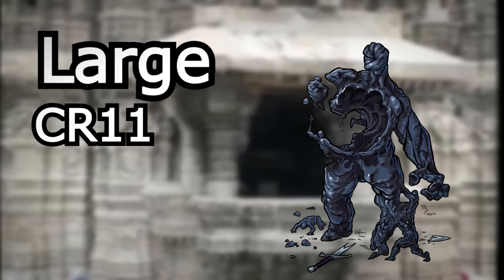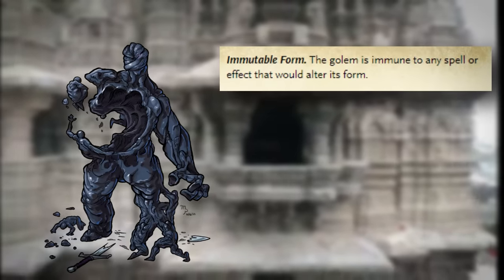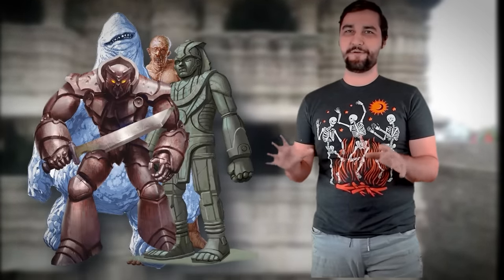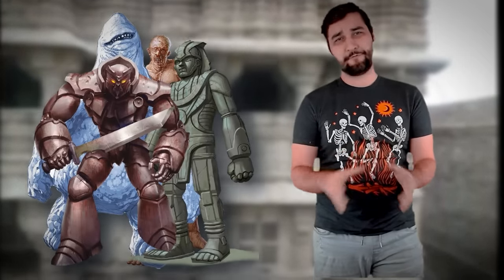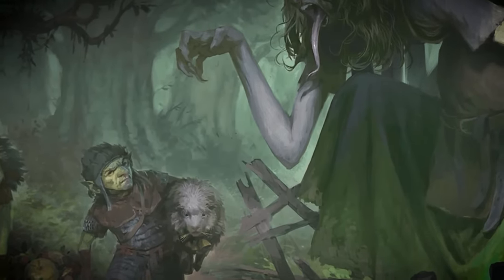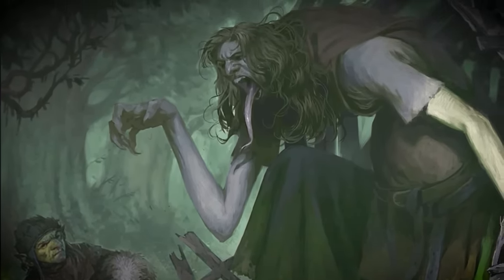Let's start with the basics because this creature has a lot going on. The standard puzzle golem is a large CR 11 construct. It's got all the standard golem traits like immutable form, magic resistance, magic weapons, and immunity to non-magic damage. We've seen all that stuff before on literally every golem printed in 5th edition, so I don't need to go over it in great detail. This golem also has some mild regenerative properties that heal it for 2d4 hit points at the start of each turn, and that's nice for its survivability.